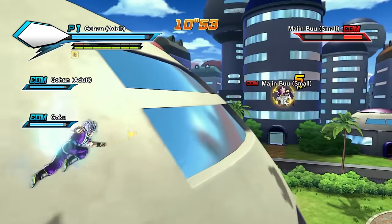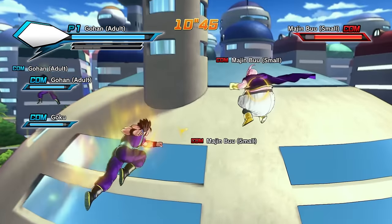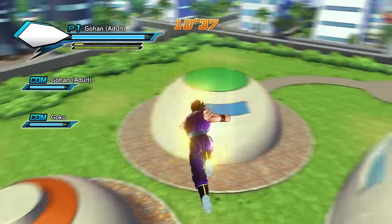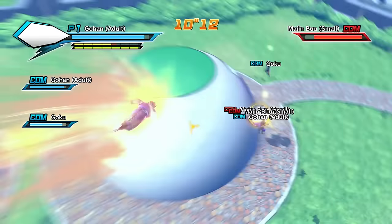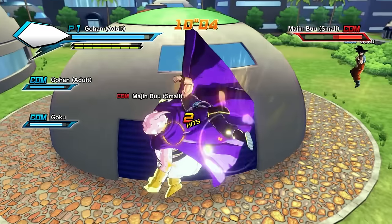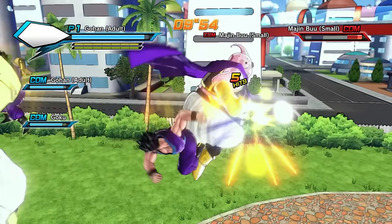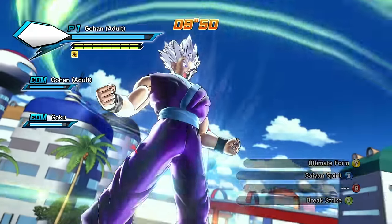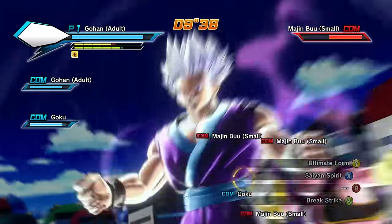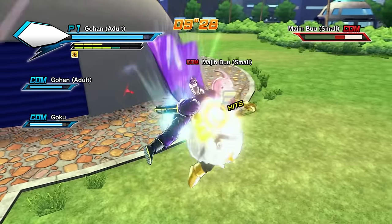Let's see how it does against some of these Majin Boos. Let's break out the ultimate - what do we got? Saiyan Spirit! Dude, I don't think I've ever earned this skill. That is a sick ultimate - I want Saiyan Spirit, dude, that is sweet. I love how at the beginning of that move it blasts the enemy away. That is awesome.